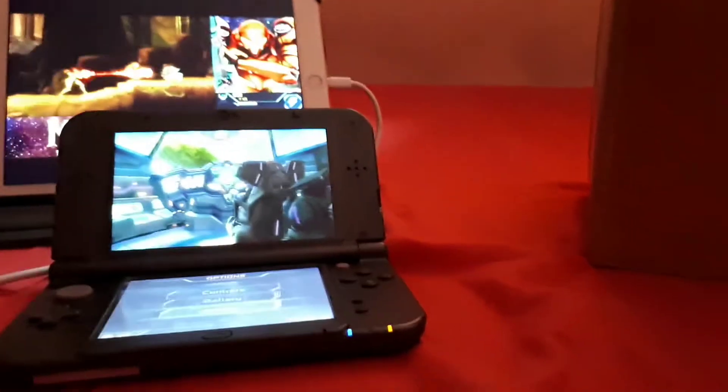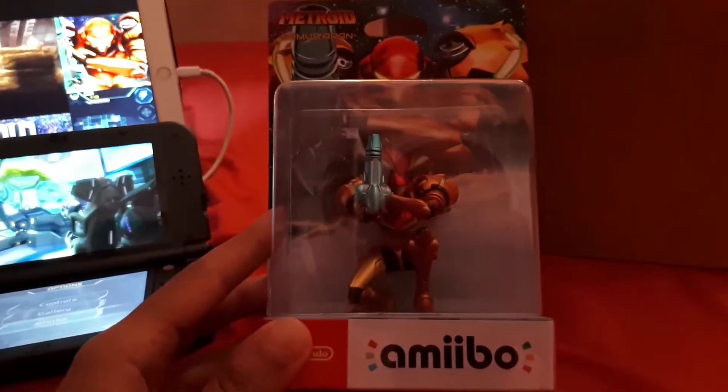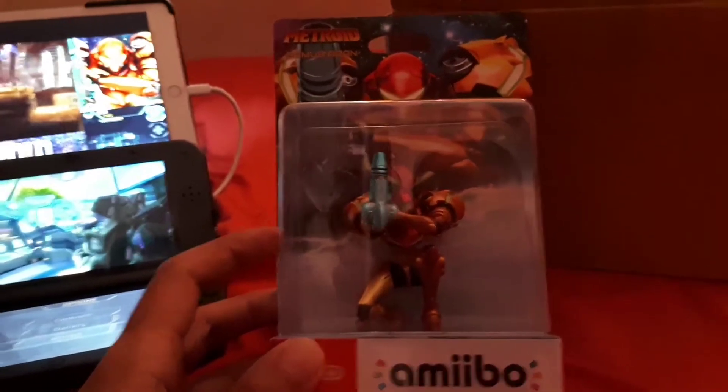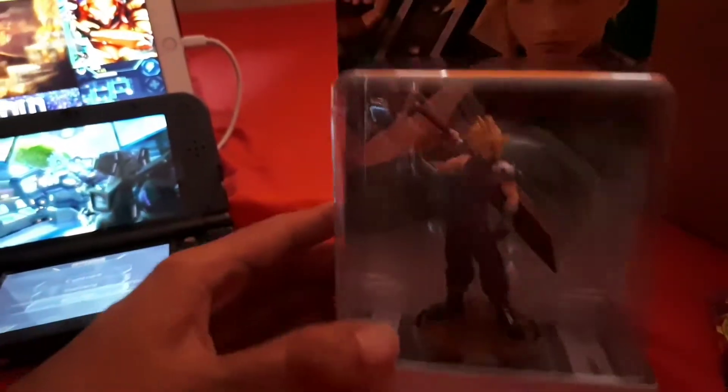Today I have a surprise package — let's see what's inside the box. We have the Metroid amiibo and also the Cloud Strife amiibo. I'm going to unbox these right now, so give me a second and I'll be right back with you.